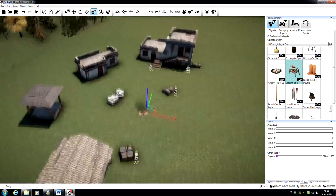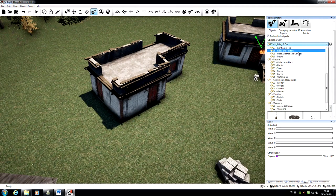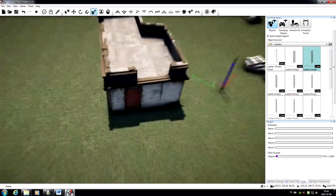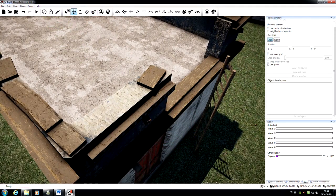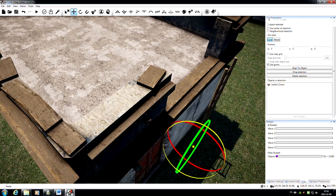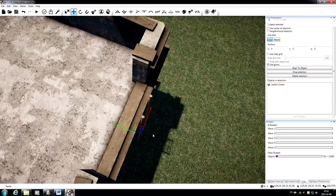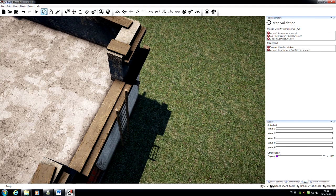The next thing we want to think about is making sure that players and NPCs have access to these rooftops. We'll do that in a couple of different ways — first with a ladder. Under Climbing and Navigation they have their own section, and a twelve-step ladder is exactly what we're looking for. I'll come in close, place the ladder down, and once again with the Move tool, rotate it and move it into place. It's very close to the building, so I'll click on our map validation button — that will tell us if there are any problems. Everything looks good, so we're all set.